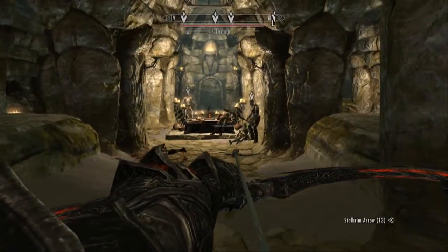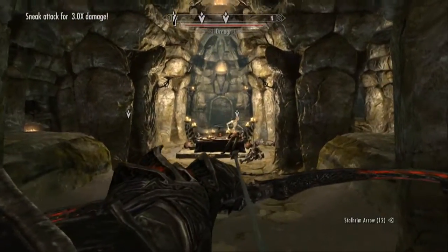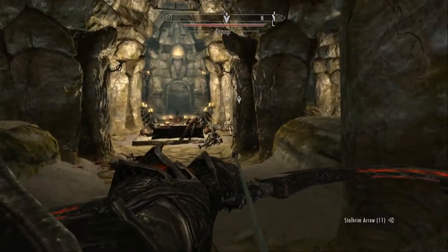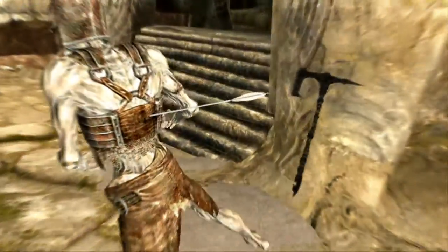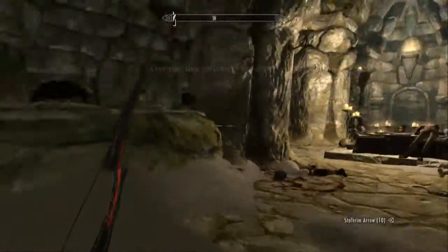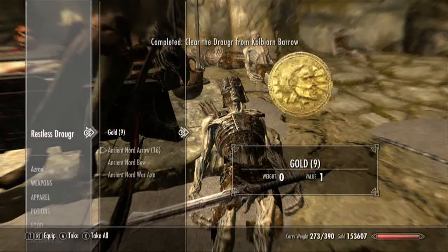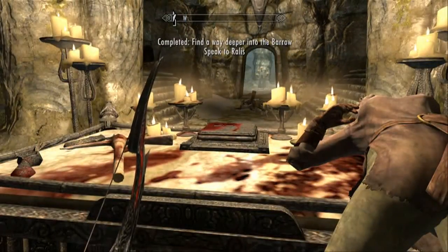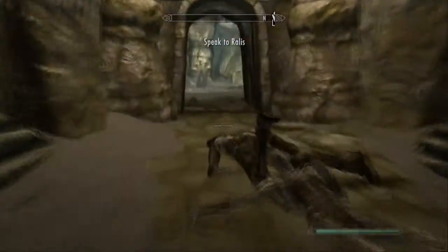It took me a second to figure out what to do after this, because there's clearly a doorway back there but you can't open it. I'll show you right here - just clean up the mess, there we go, now they're all dead. I wandered around the room for a few minutes and then I realized: look at that altar right there. There's a skull on it - take that skull off of the little pedestal and the door will open.